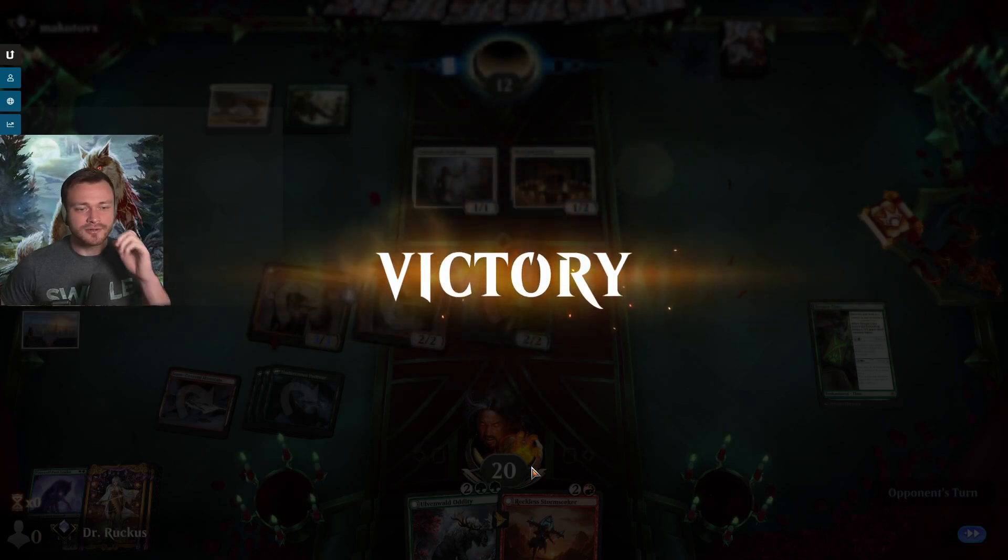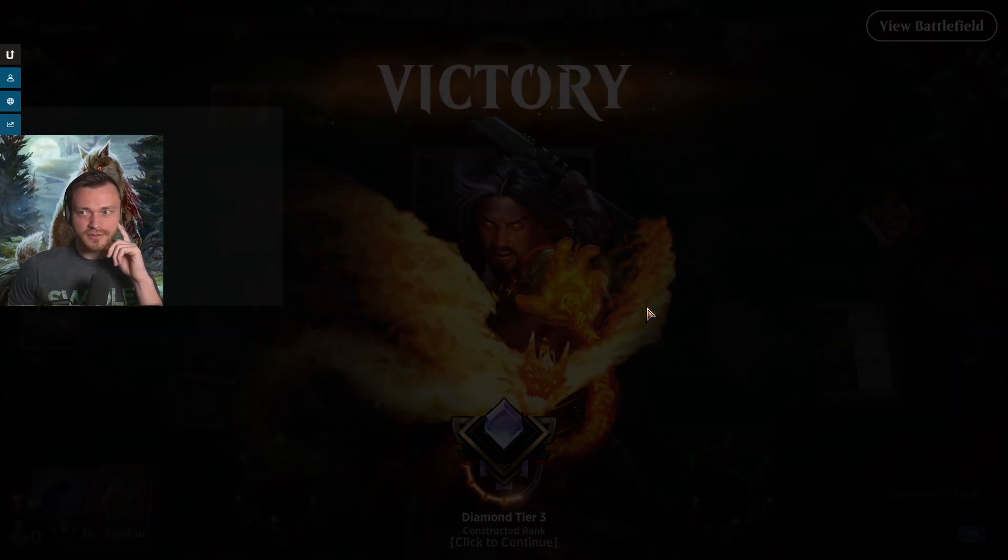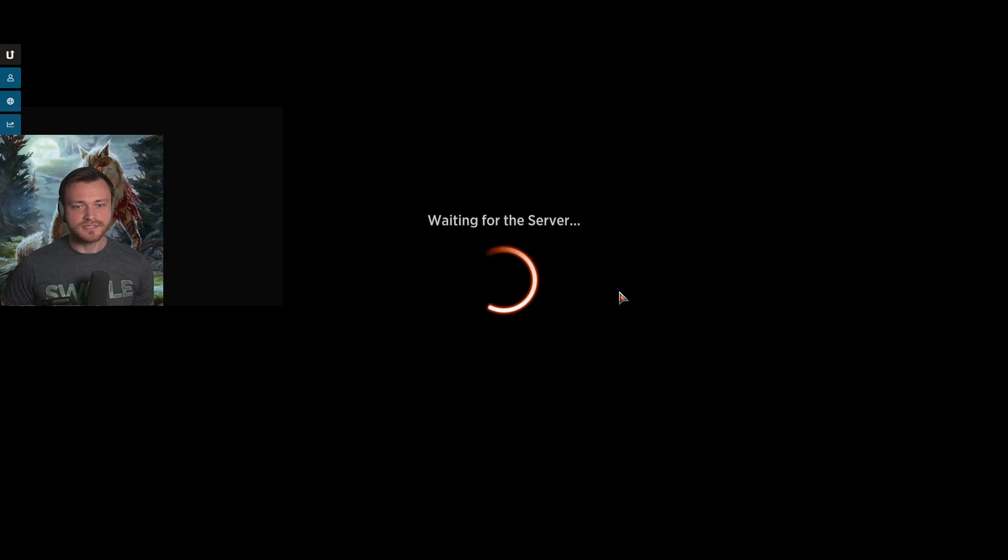It's hard to say — is it more valuable to get in that damage by using it on our summoning-sickness creature, or to use it on the Naturalist, which is arguably a less useful creature at the time? But definitely a good outcome regardless.